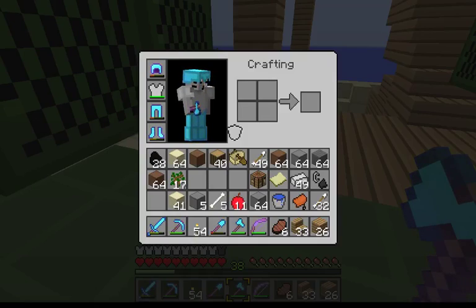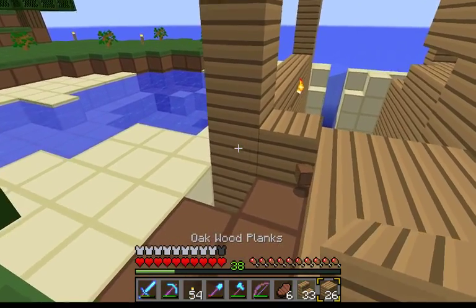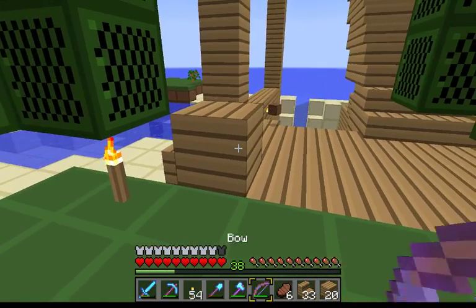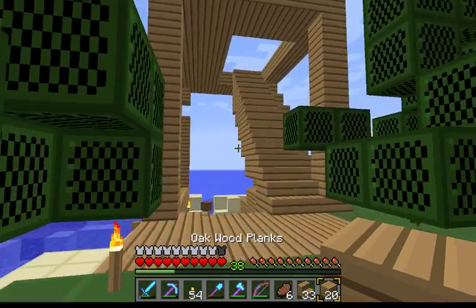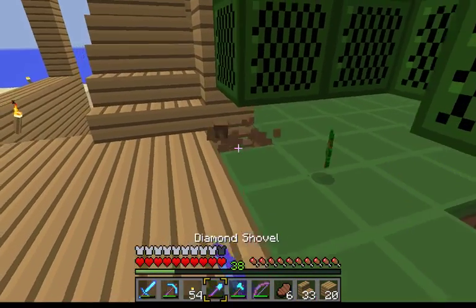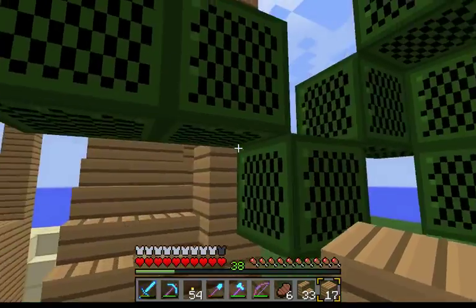Welcome back to 60% Cat! Doing a micro build, I guess you could say — a little challenge. I thought I was going to run out of food on this, but I don't think it's really going to be a problem. Mostly I'm just trying to make a cool place. So I found this island, yadda yadda yadda. You should just watch the previous episode if you stumbled upon this.